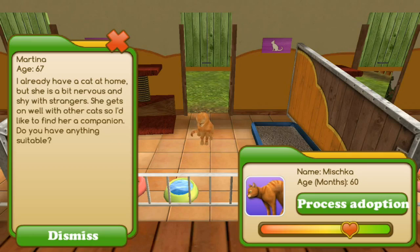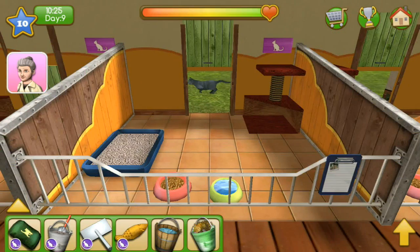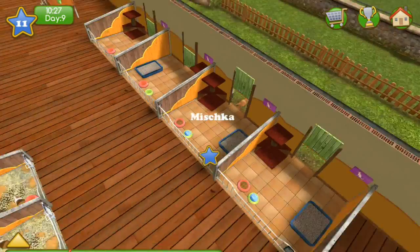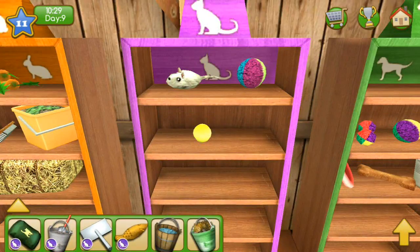Another adopter says: 'I already have a cat at home but she's a bit nervous and shy with strangers. She gets along well with other cats, so I'd like to find her a companion.' This cat still needs a little bit of attention — but what about Salem? Salem, you sound perfect for this situation. Boom! It is cat day — I'm just talking about cats and people are coming in to adopt the cats.